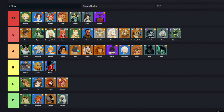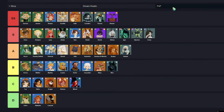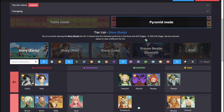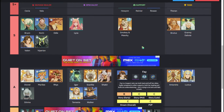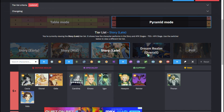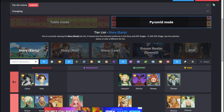I found a couple of tier lists that you can use to get an idea of which heroes are worth using. The first list shows rankings for story, dream realm, and PvP. The second list is a little more detailed by ranking each hero in other parts of the game. I can't promise these are the best rankings, but I'm sure anyone who's willing to make a website like this most likely has better knowledge on this game than the average player. I will leave links to these websites in the description for you guys to check out.